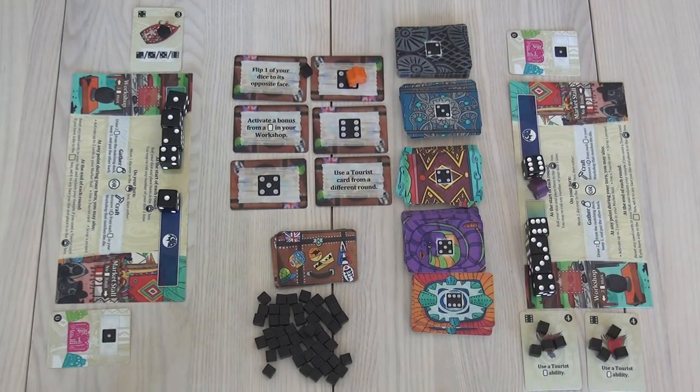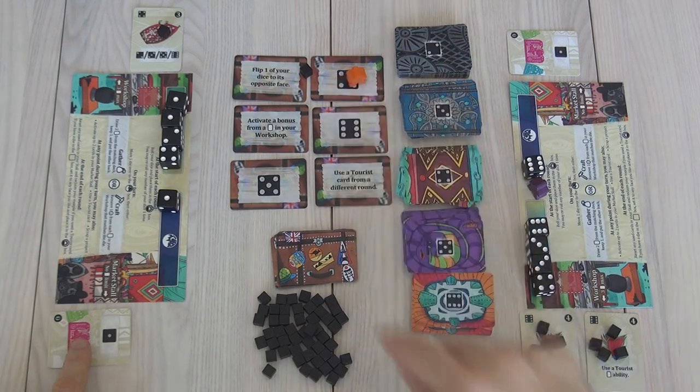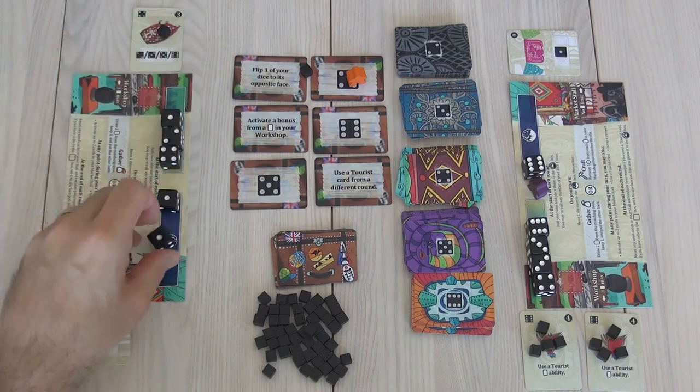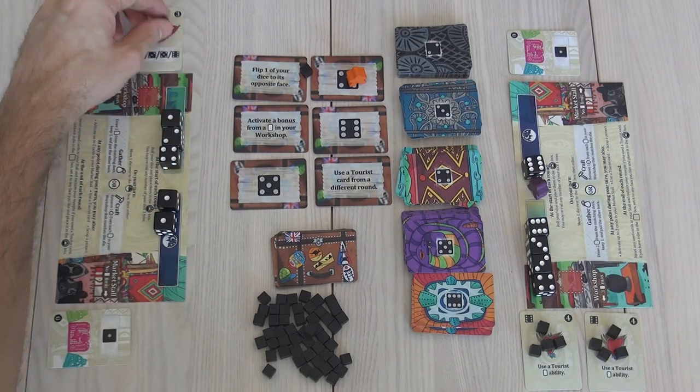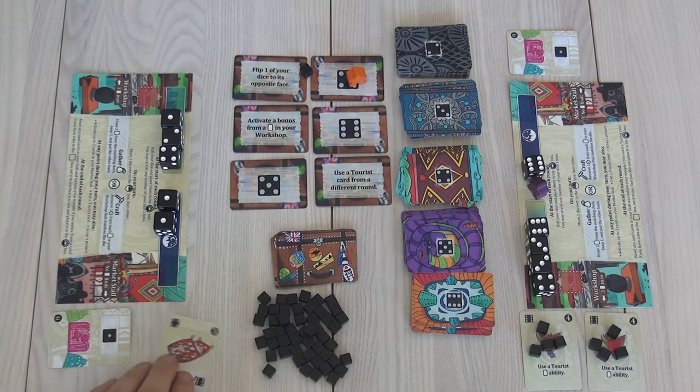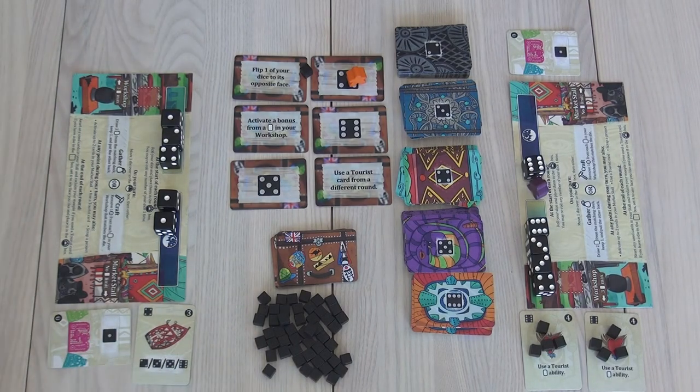She has not deployed her meeple yet — she could have deployed it to flip a die or get a four, but she'll wait on that for a little bit. Back to my turn. For my second action, I can't use my meeple anymore. I'm just down to using my dice. I'm going to go ahead and use this other wild card to finish this — so I have finished! This now moves over here and it's available for tapping right now.